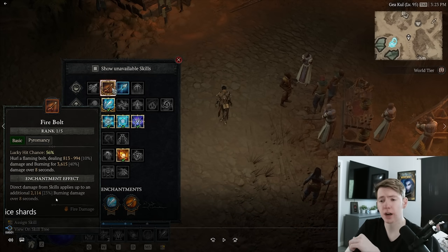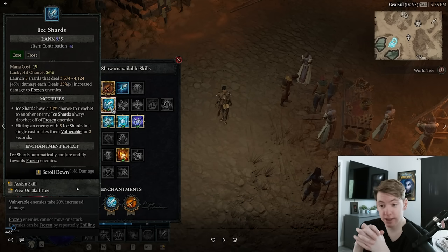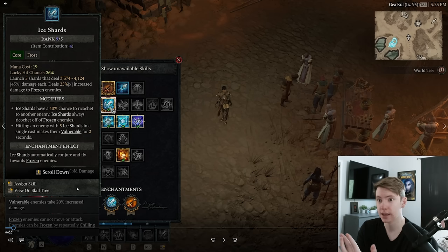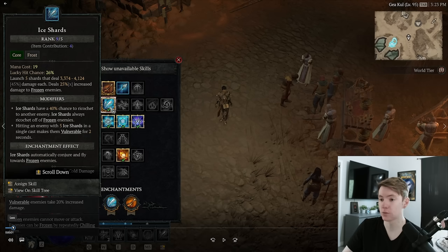First, let's talk about skills. We're putting two points into Firebolt because we have to put points there, and also because we're going to be using the Firebolt enchant to apply burn by default — there are like 10 different reasons to want to apply burn. Then we have Ice Shards, obviously, because this is an Ice Shards build. The benefit of Ice Shards is that it has guaranteed vulnerable application in single target, the damage is really good, and because it is a cold skill with decent lucky hit chance, we can take great advantage of the Avalanche key passive for pretty much infinite mana. We pair this with the Ice Shards enchant, which does a ton of AoE anytime we simply freeze an enemy.